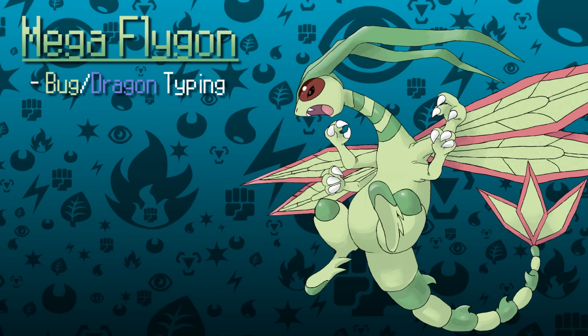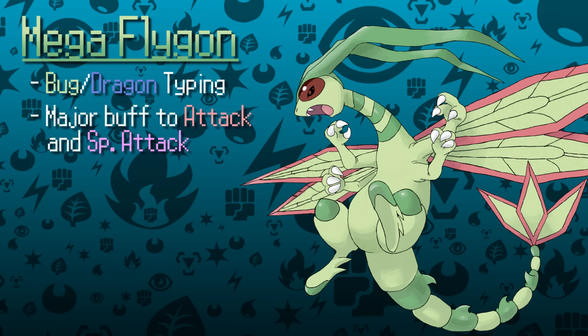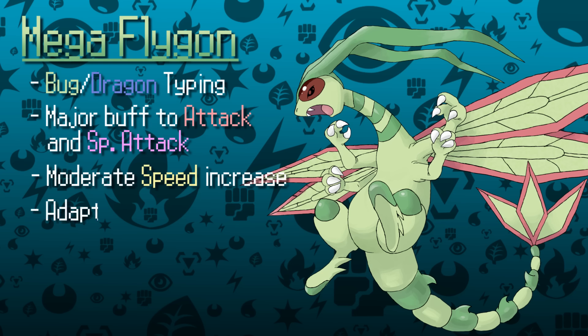Flygon has always felt inferior to its dragon counterparts in VGC and is rarely seen. It does get access to some neat moves such as Feint and Tailwind, but historically it hasn't been used much because of Pokémon like Garchomp with more offensive presence. I'd love to see Mega Flygon become an offensive beast — with major increases in Attack, Special Attack, and Speed to get it out of the awkward speed tier it's currently in. Following the Bug-Dragon idea, Adaptability would be a really neat ability, especially with access to moves such as U-Turn, Bug Bite, and Draco Meteor, allowing it to potentially one-hit KO Pokémon in VGC.